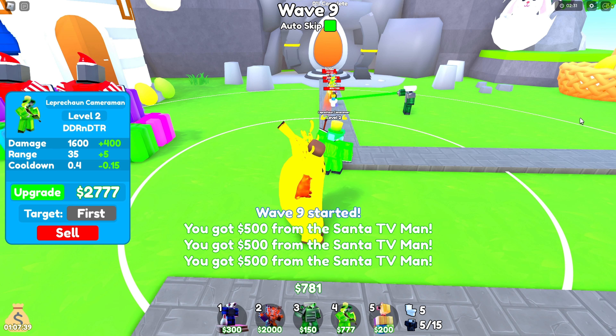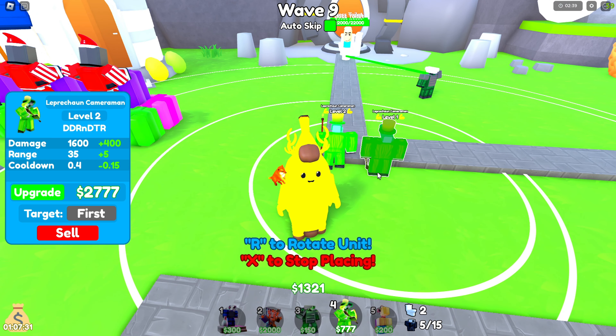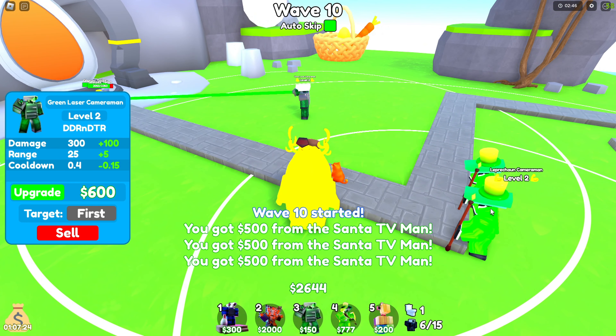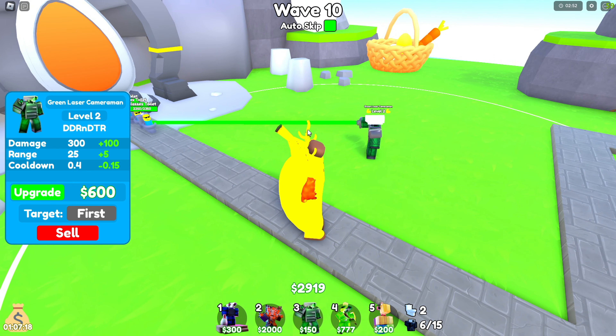Upgrade. You can do this fairly fast. Then you can place another one down. You should delete this unit when both of these guys are level 3, because when they're level 3 they'll be able to hit enemies right when they spawn, so you won't need him anymore.